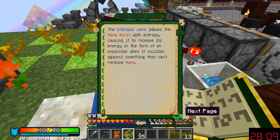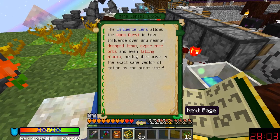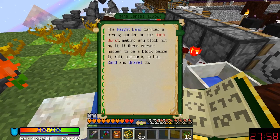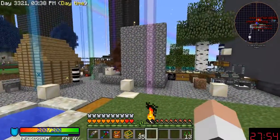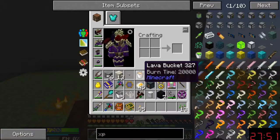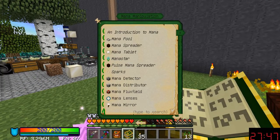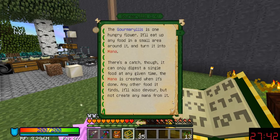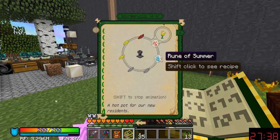There's a Magnetizing Lens and an Entropic one that pulls things around. There's a lot of stuff I have to figure out how to get it to eat. Maybe one of the other flowers — the Gourmaryllis maybe. There are so many flowers though, and I really didn't want to have to build this one.